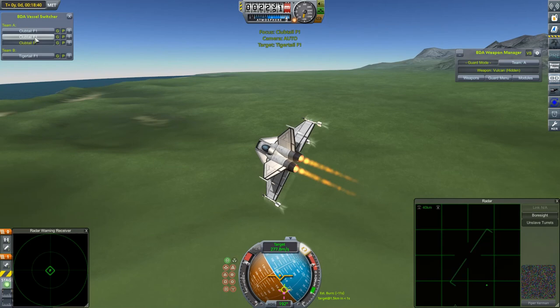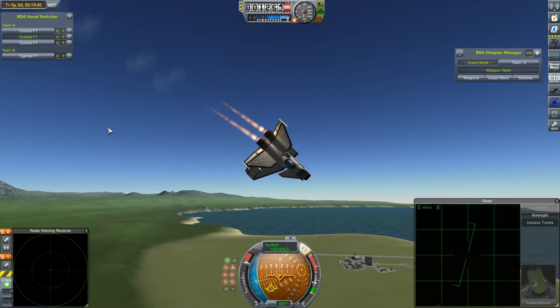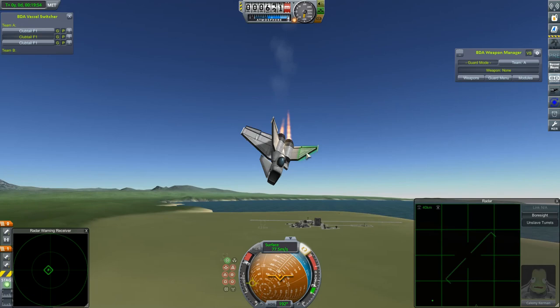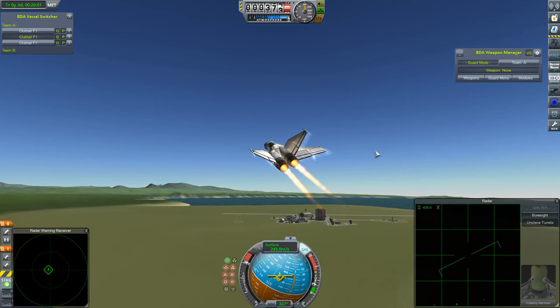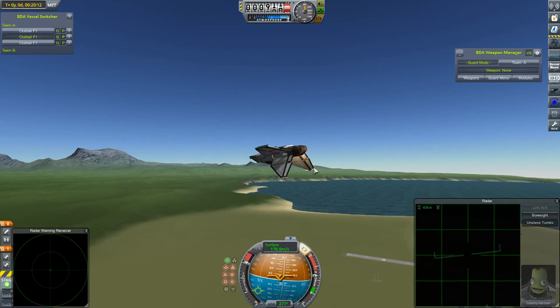The Clubtails win that final competition by three kills to... oh, there's still one more. I think he might have been cooked by a missile fired by one of the other Clubtails, because there weren't any Tiger Tails showing at the time it was launched. Anyway, not to worry — the Clubtails emerged victorious nonetheless. They have wrested the crown from those Tiger Tails, and now we'll have to see if we can develop something to give these a good kicking — but we'll get round to that at some point. So that's it for today, everybody. I hope you've enjoyed it. As Calamy Kerman here reaches for the sick bag, it just remains for me to say: thanks for watching, take care, and I'll see you next time.